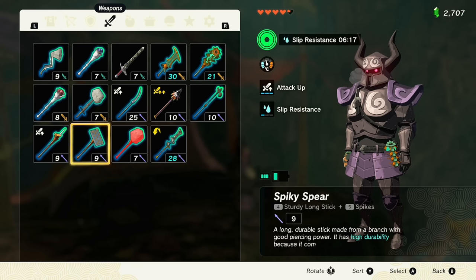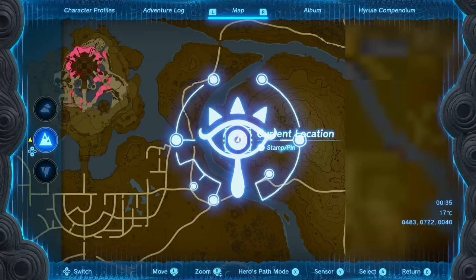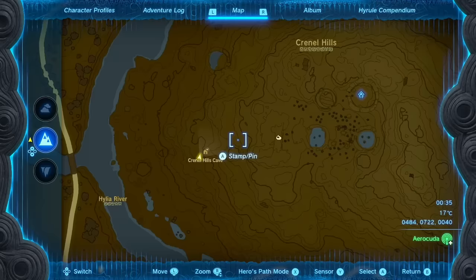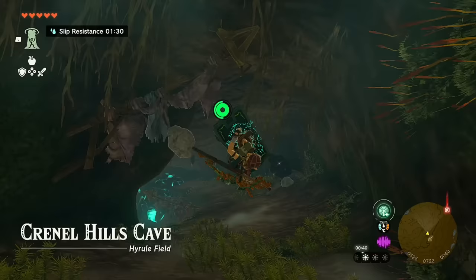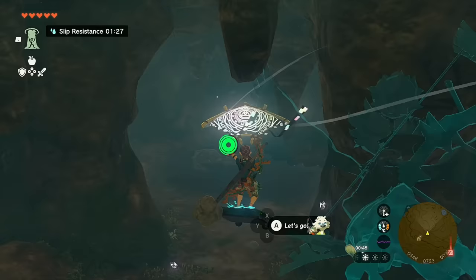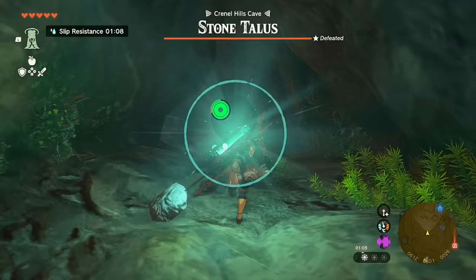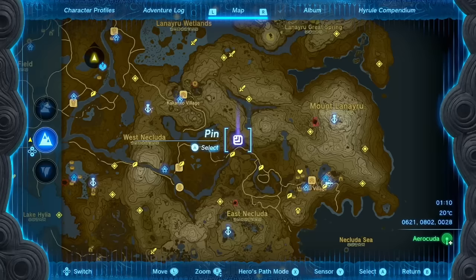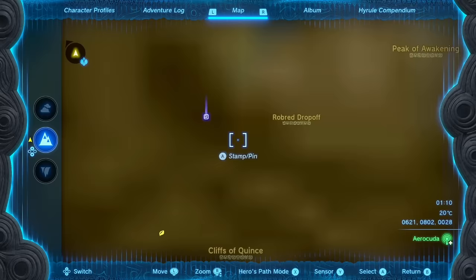That's the full set of Phantom Armor. For the Barbarian Armor, there are three pieces. The first is another of Misko's Treasures at Krennel Hills — the cave entrance is there, with the Hialeah River and Central Square as reference. Inside, at the center of a large wet area, you'll find a Luminous Talus — optional to defeat. The armor chest is located up above, originally covered by Luminous Ore. Bomb-arrow it and head inside to find the altar with your first piece of Barbarian Armor.